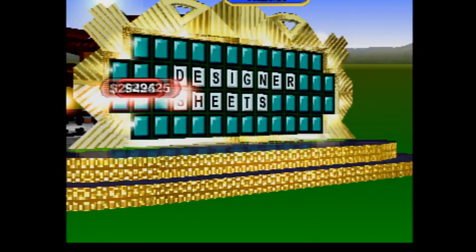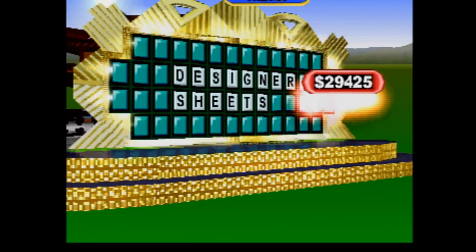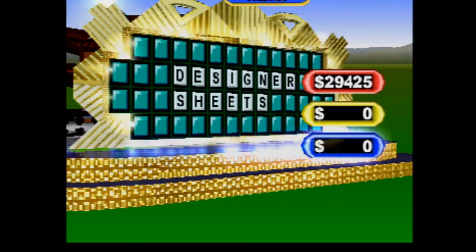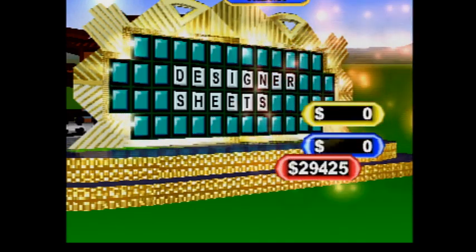Round over. Want to see how you're doing? Let's take a look. I see you've played our game before, player one. You'll get back in the game, player two. Player three — twenty-nine thousand, four hundred twenty-five dollars in cash and prizes.